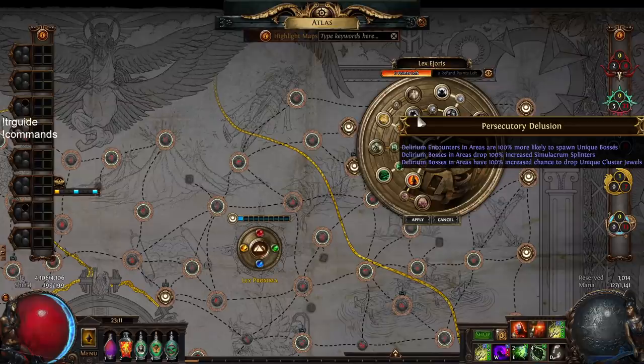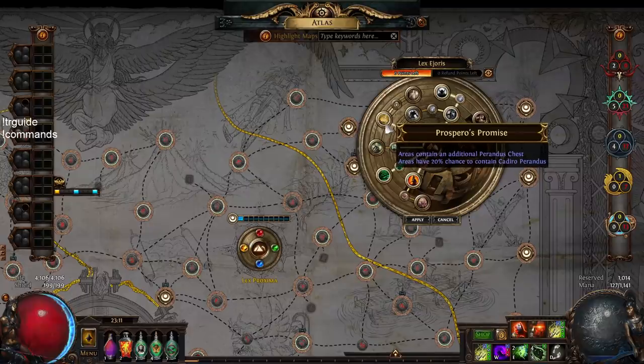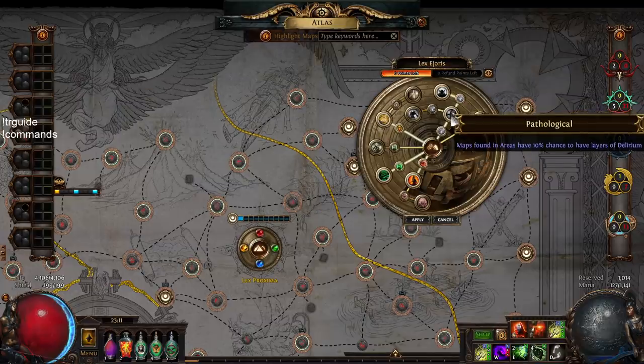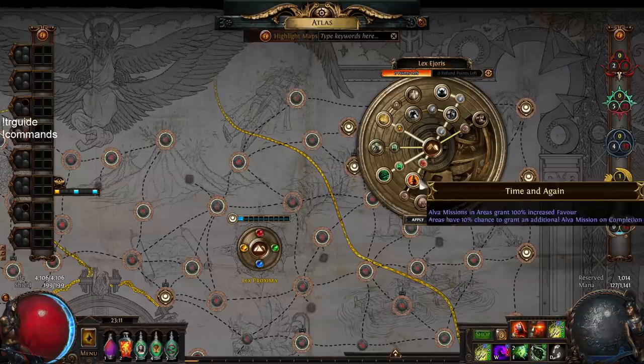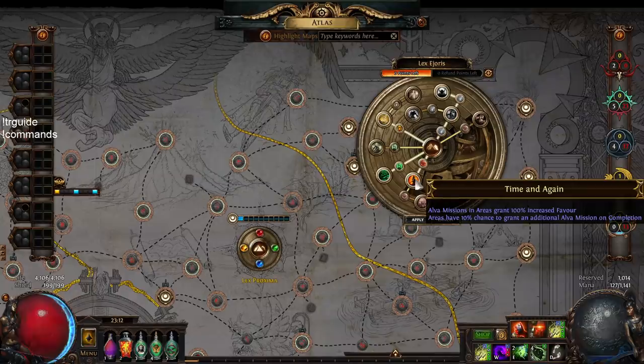Early on I was running Prosecutory Delusion, which gives bigger chances to spawn unique bosses and unique cluster jewels from bosses. However, unique cluster jewels dropped in price heavily — that was great early on. Now I'd recommend Prosperous Promise instead, which spawns extra Perandus chests guarded by Perandus monsters — more monsters in your map means higher delirium rewards. We're also stacking Alva missions from Time and Again, which is extremely powerful — use them now or save them for later.